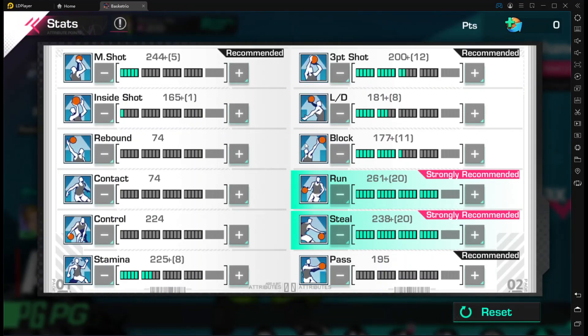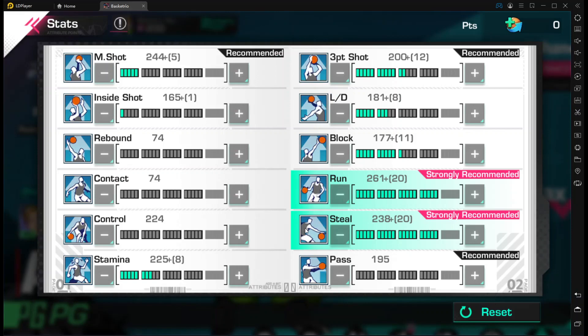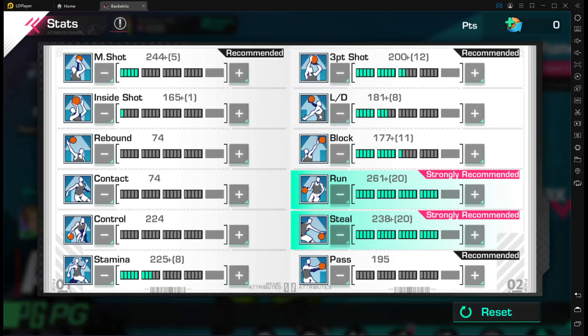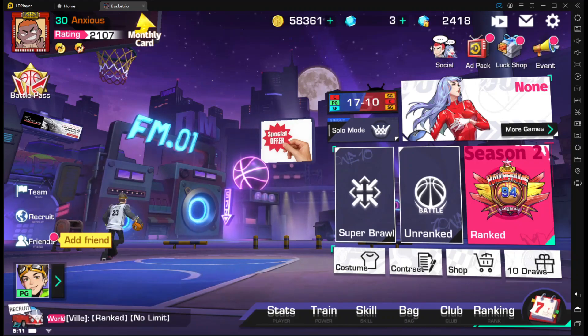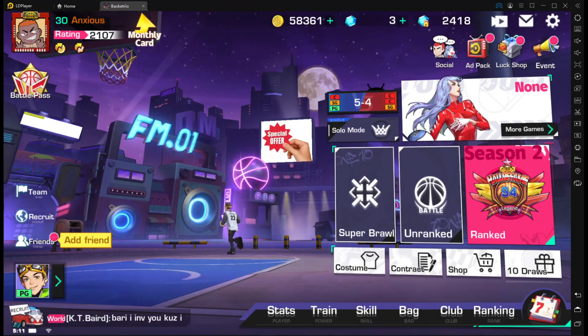I'm rocking the Time card set which gives me plus 10 block right now, but if I max it out I can get to almost 190 block. Final stats: 261 run, 238 steal (almost 240), 225 stamina, 244 mid shot, and 200 three-pointer. This is the most complete point guard build you can get if you're really going to be a try-hard point guard. The only mediocre stat is probably layup dunking at 181 — most point guards won't be happy with that. But yeah, that's pretty much it — hope you enjoyed, it's your boy Pro Jamaica man, peace.